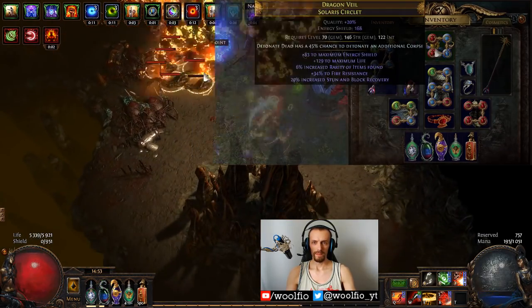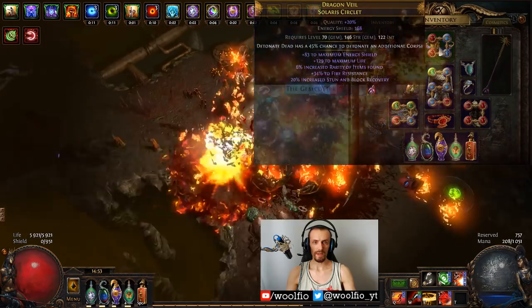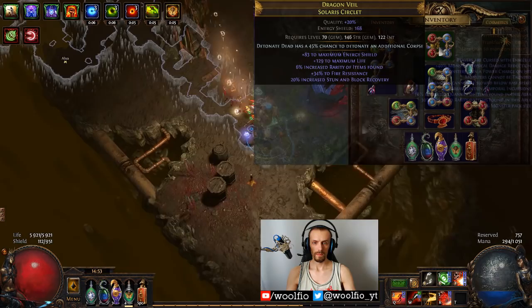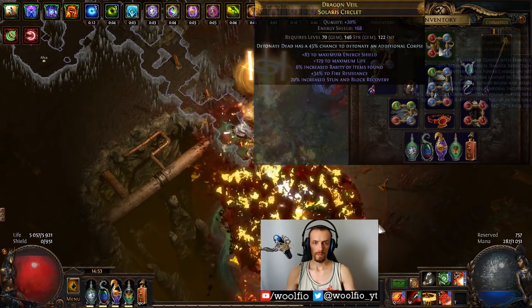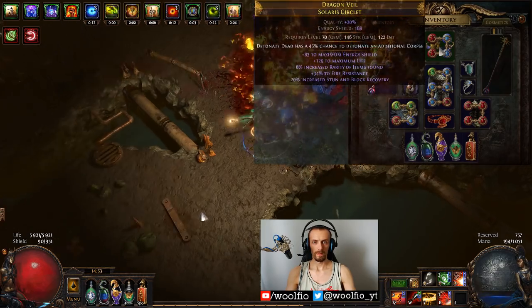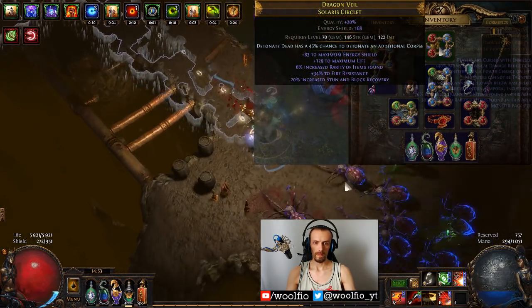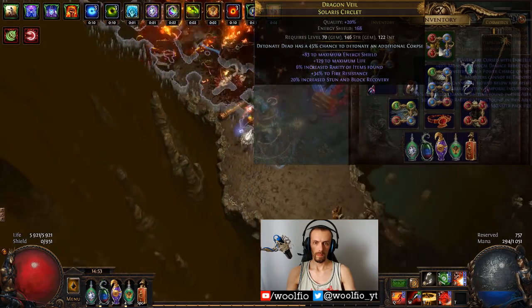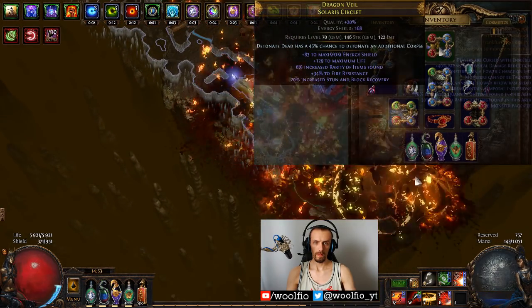For the helmet, I bought it pretty cheaply with the Detonate Dead enchantment: 45% chance to detonate an additional corpse. It is not per cast — it is per corpse detonated. So if you're using Spell Echo and Spell Cascade, you detonate 6 corpses, and with this helmet enchantment you detonate between 8 and 9 corpses on average, which also means you'll run out of corpses faster.